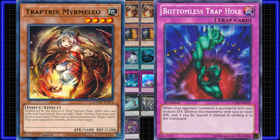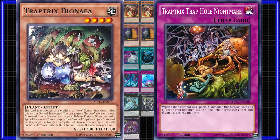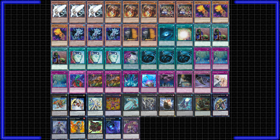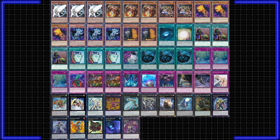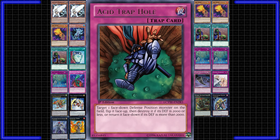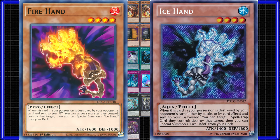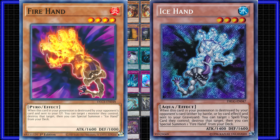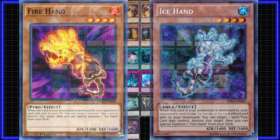The Trap Tricks engine provides access to Bottomless Trap Hole and Trap Tricks Hole Nightmare consistently. Dianaea provides later access to Rank 4 by recurring Mermelo. Trap Tricks also synergize with generic revival cards such as Soul Charge and Call of the Haunted, letting us trigger their second effects for removal and recursion. The Trap Tricks engine can also side-deck Acid Trap Hole for Geargia and other flip matchups. The Hands let us go second without much worry — we can use them to crash into an opponent's monsters repeatedly and wipe their boards. Hands have a win-effect trigger and have to fully resolve to get the next summon, making them vulnerable to disruption.